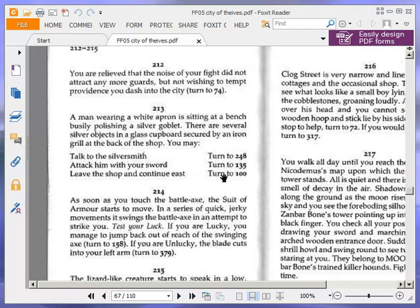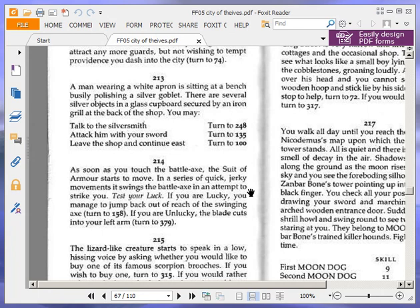A man wearing a white apron is sitting at a bench busily polishing a silver goblet. There are several silver objects in a glass cupboard secured by an iron grill at the back of the shop. You may talk to the silversmith, turn to 248. Attack him with your sword, turn to 135. Or leave the shop and continue east, turn to 100. We're going to talk to the silversmith and turn to 248.